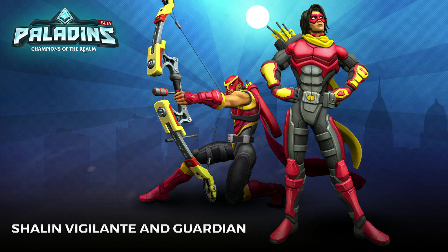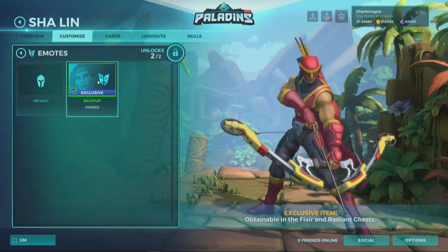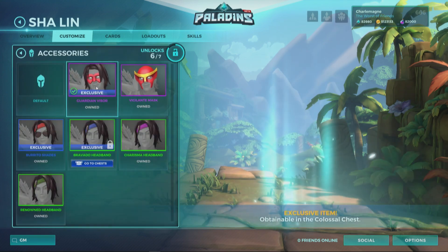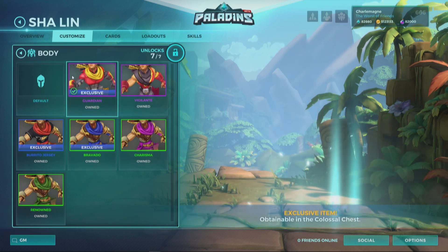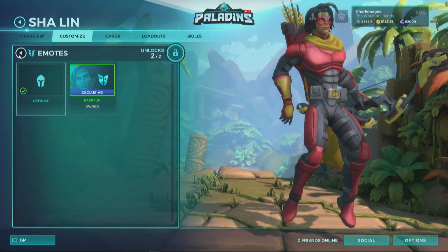With the Vigilante skin, you've got the head, the body, a sweet bow, and a voice pack — all available together as a bundle for direct buy. There are two different packages. The second skin is the Guardian variant. As you can see on screen, the head attachment pieces and bodies mix and match — the colors all coordinate. We ended up making a second skin because we were so excited about the superhero theme. That second set will be available in the Colossal chest.